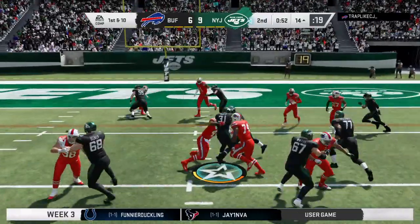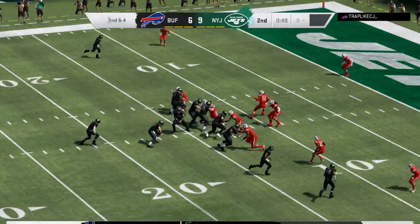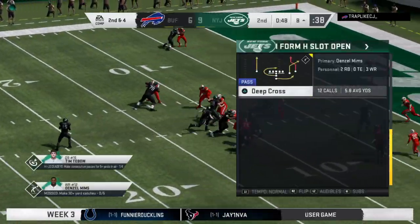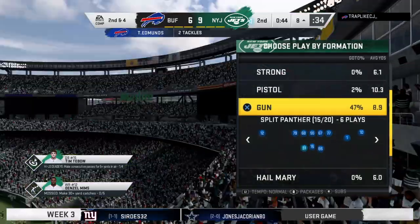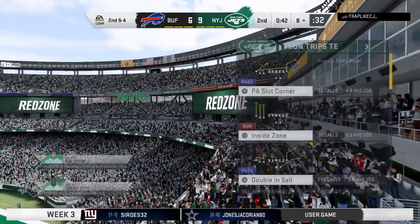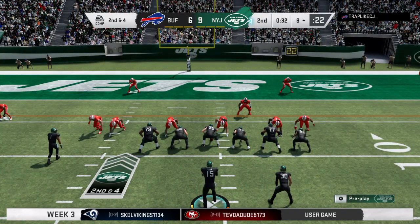A tenth carry here for Martin, and effective running. He'll take it down inside to ten — a six-yard gain on the ground, and that'll make it second and four. That play wasn't quite as big as the play that preceded it, but you got to like the way they're moving the football. Absolutely.